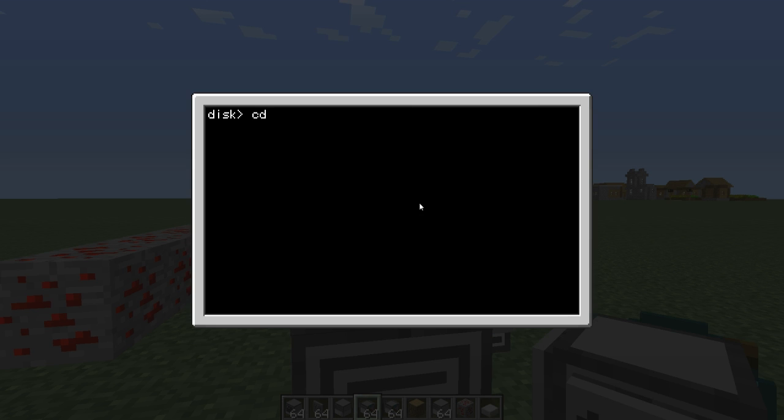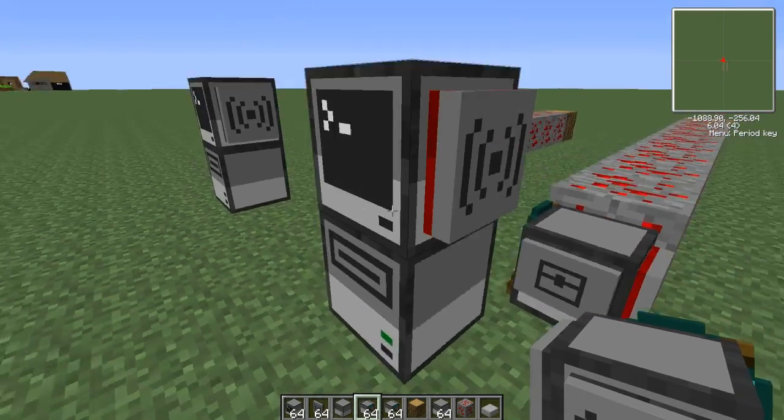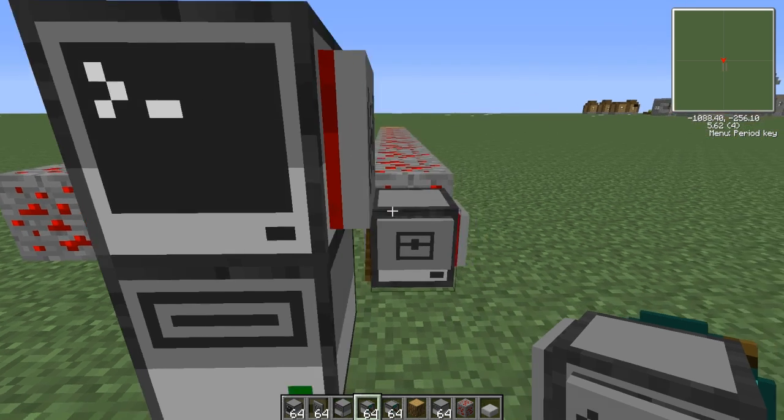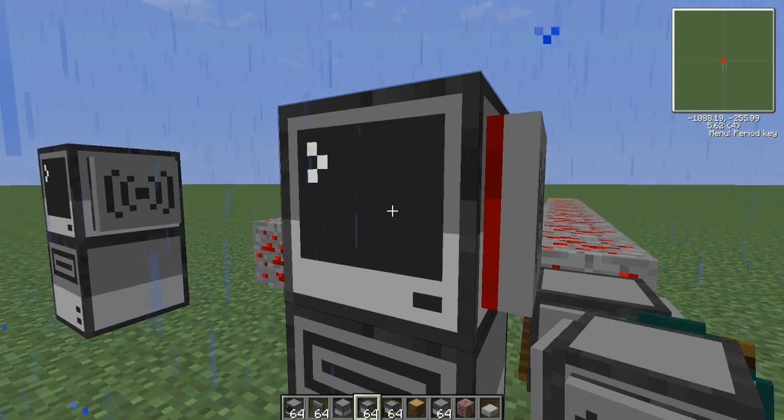So we're going to go to the main directory in lua. We're going to do 'rednet.open right' like that. Now you can see the RedNet on the side of the computer is on. And now we're going to do 'rednet.broadcast go'. That program dark that I copied to the turtle is waiting for me to send it the word 'go'. So when I hit enter it's going to execute. I spelled that wrong, that's why.